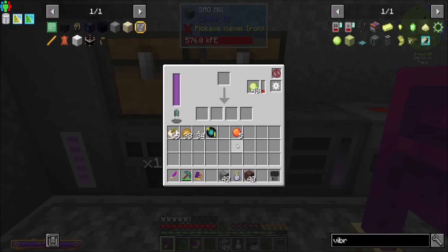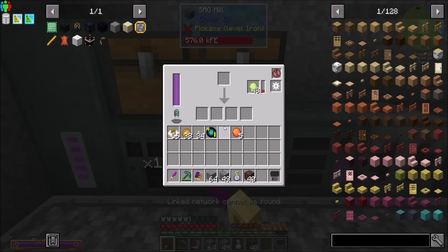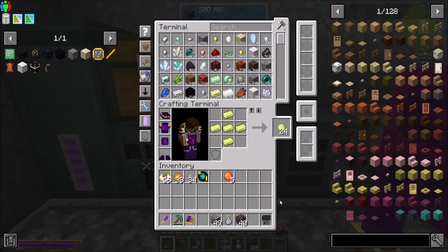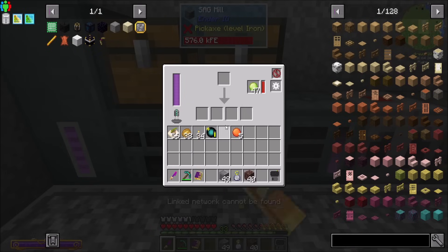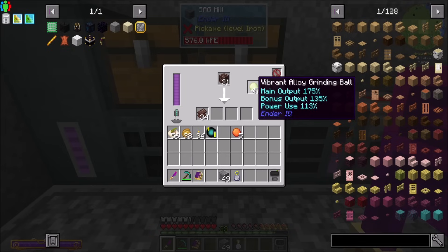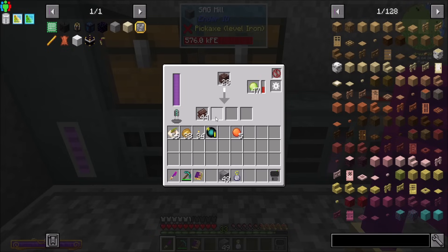Let's swap those two out. I want to burn through whatever's remaining of the old one, then start the new one. Look at that — we're already at 2048. That's nice. Sand — all the sand! Beautiful. Now let's sag mill this ancient debris, and hopefully with a little luck we'll get some extra netherite scrap. That is really doing a nice job. Look at all the netherite scrap!